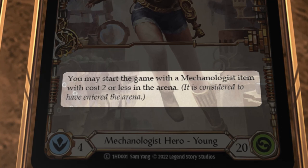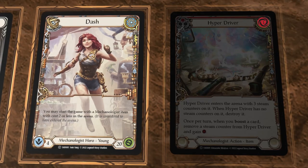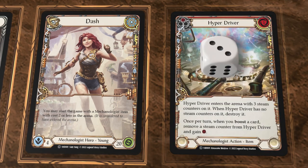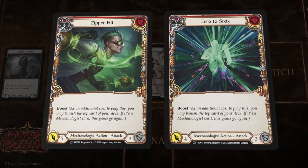Being an inventor extraordinaire, Dash starts the game with an item with cost two or less in the arena. These items start with steam counters on them. Dash likes to go fast, and she uses the latest Metrix tech to satisfy her need for speed.